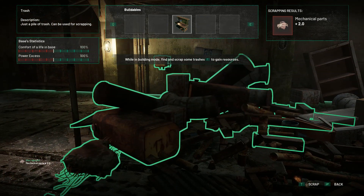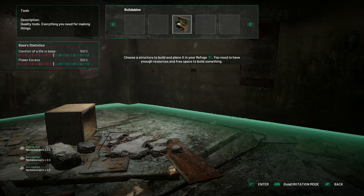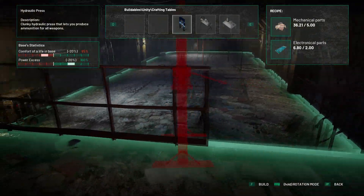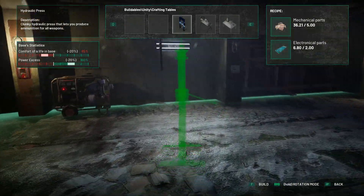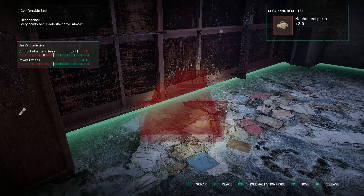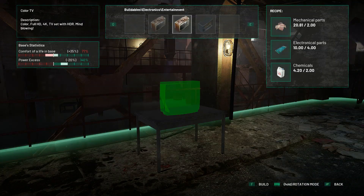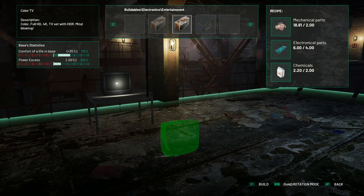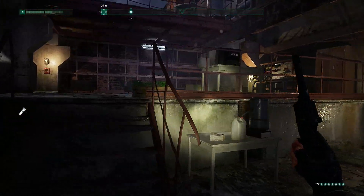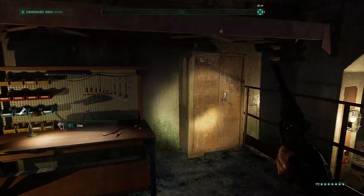I already mentioned base building but I want to touch on it briefly. What I like is that everything you build has a purpose. In your base it's important to keep your companions happy and have all the things you need for living, and there are two meters that measure that. For example, if you build a power generator it's not very pleasant for residents, but you can offset that by making good beds, having plants, a TV, or a radio. There is no useless clutter here — everything is either useful for companions or for yourself. The building system itself is pretty good and I didn't have any problems with it.